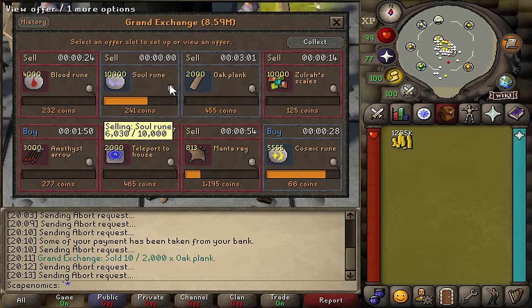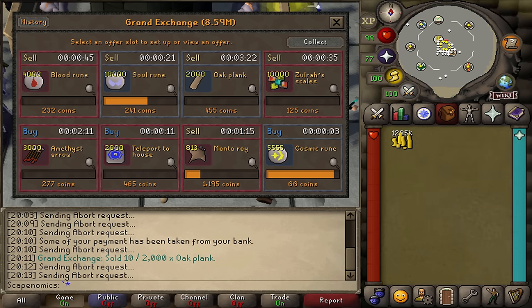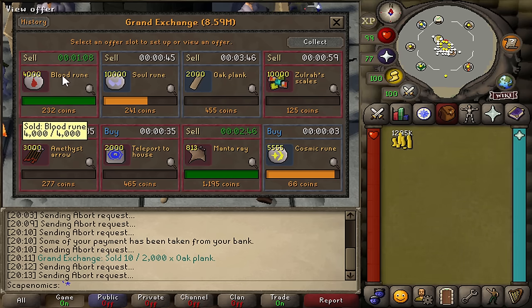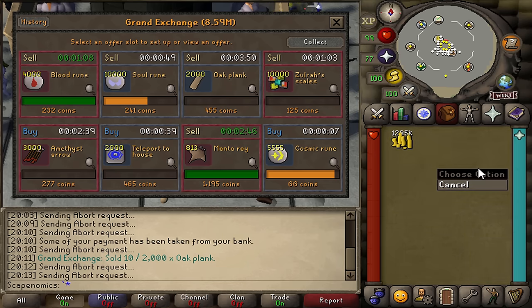We're also going to lower the margin on the soul runes — actually, never mind, we just sold off a large chunk of them, so we'll wait for that to work in our favor. Generally, while I'm waiting for items to buy and sell, I'll be scanning the price website to try to find new items to flip. One thing I forgot to mention: you really want to flip with a flipping list in mind — a list of items you've flipped in the past to help you stay on track during flipping sessions. For example, Manta Rays and blood runes are on my flipping list, so I always know to check them when I sign on to a flipping session.